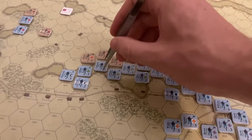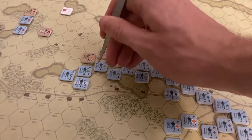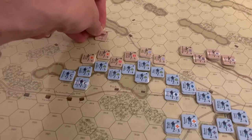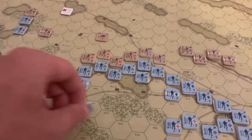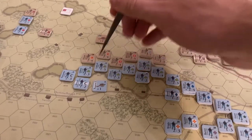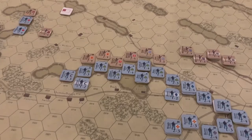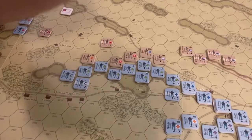We've got the Irish Brigade defending against Armistead — a two-to-one. With Confederate artillery it becomes three-to-two, but the Union also brings artillery, making it three versus three — a straight one-to-one. The Irish roll a four and pass. Armistead rolls a five — a step loss — so he falls back. The Union gains one point, bringing them up to 36.